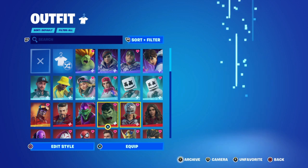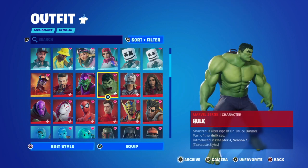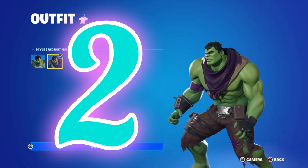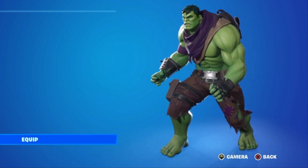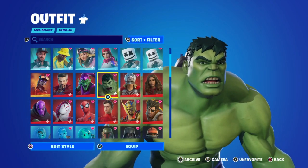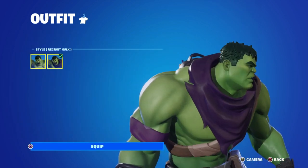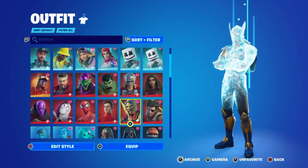For my second - well, my two most recent skins are probably my top two. I just love the Hulk one. I love the second style with all his ripped clothes - it's so cool. The reactive back bling and how much you can customize his pickaxe is amazing. Hulk can be a bit big which makes him easier to shoot, but he also camouflages well with his first style because he's green.